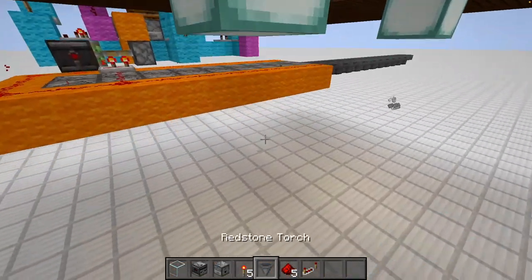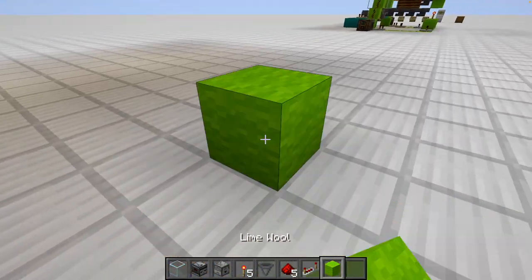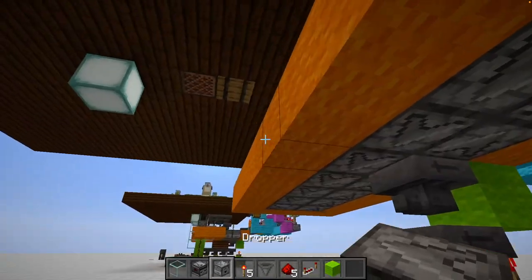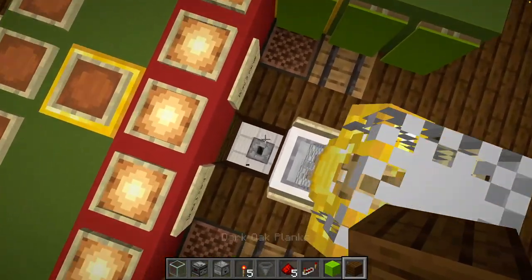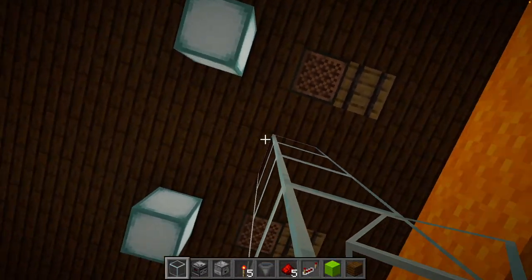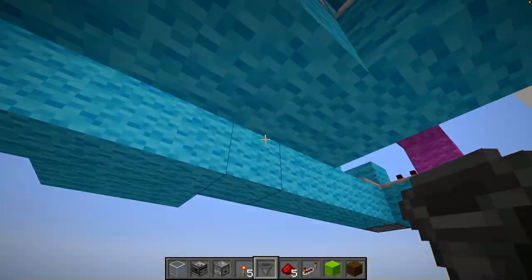Now let's focus on the hopper beneath. We need this green wool here - go directly beneath the blue strip and place a torch here, then two blocks, and two hoppers facing to the left. This one should not transfer items down since there's a torch. Then look at this spot right here - that should be the dropper which is right here. Then place some glass in this configuration: one, two, three, four repeated four times, then some hoppers leading up to this one.